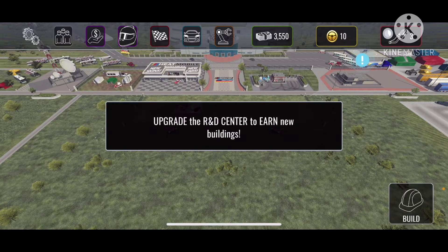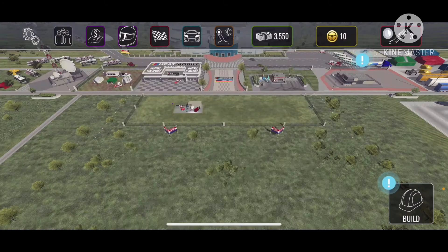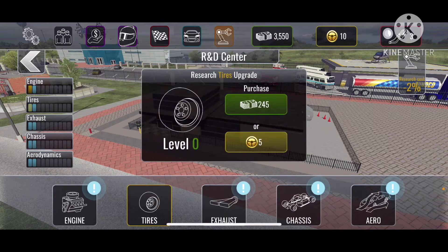New builds provide useful bonuses. A diagnostic station helps with stuff — keep adding and upgrading your buildings, earn fans, and earn more rewards. Upgrade the R&D center, earn new buildings. It says finally: keep upgrading your fan zone and racing in events to become the Cup Series champion. Good luck. And I can't tell you how many times ads popped up.